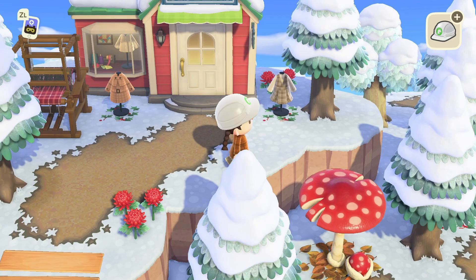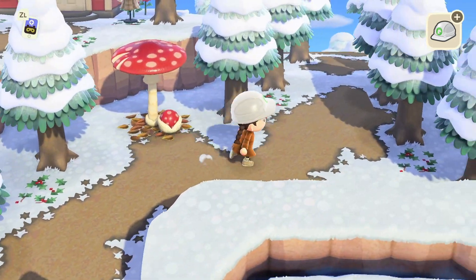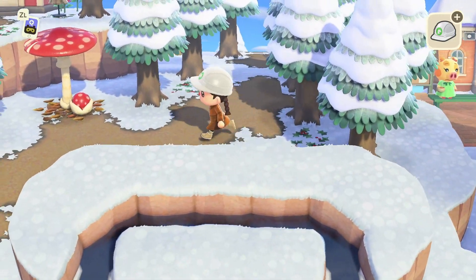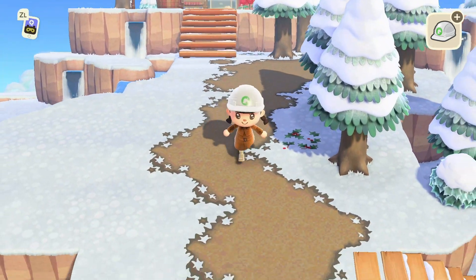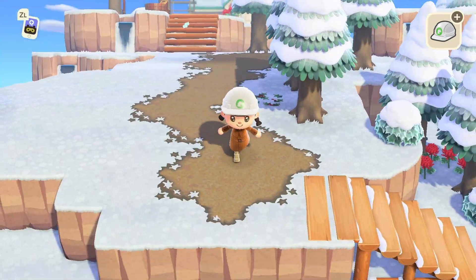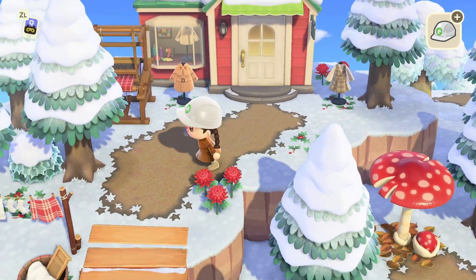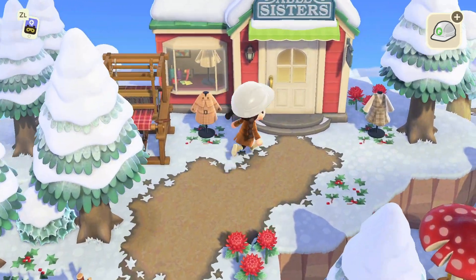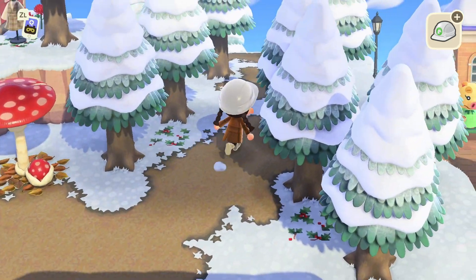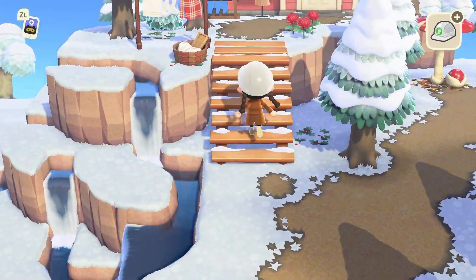I'm putting a bush right here just because I don't like that corner — you won't be able to see it if the bush is there. I think I'll put the mush parasol here rather than the destination signpost — I love it here, it makes sense! Even though you don't have a lot of items, it does not mean you cannot design and decorate things. I'm going to grow some more red mums and fill the area with them to add some color. It's a very simple build, but I'm doing the best I can with what I have.